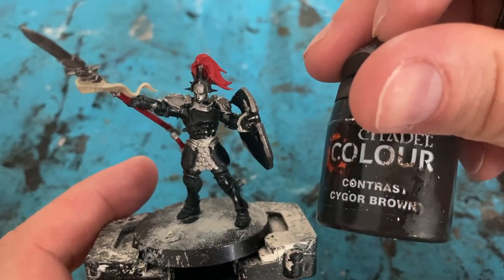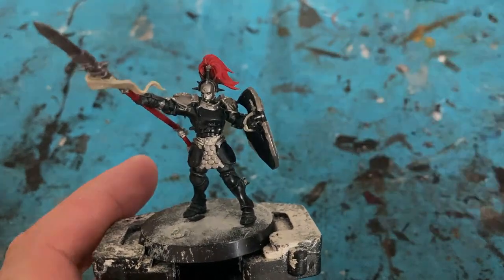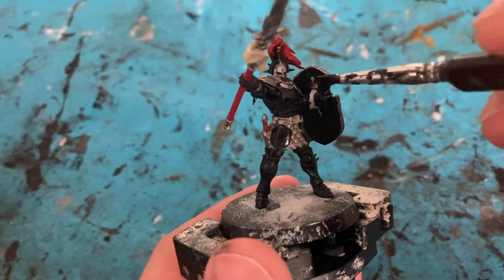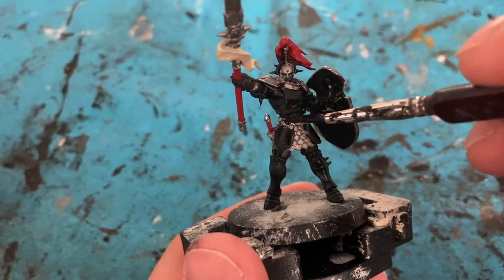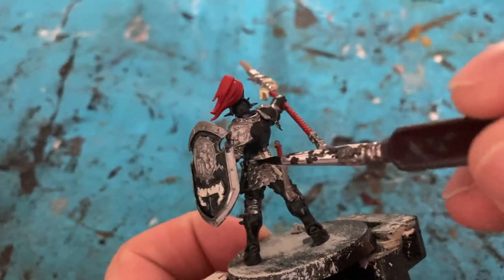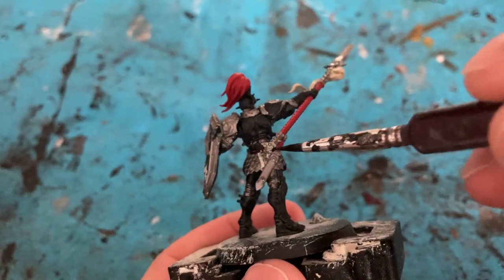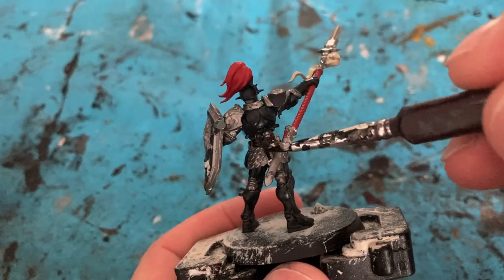Next color: Contrast Cygor Brown for the leather, the straps, etc. So on the strap for the shield, coming in with Cygor Brown, and the leather belt around his waist.